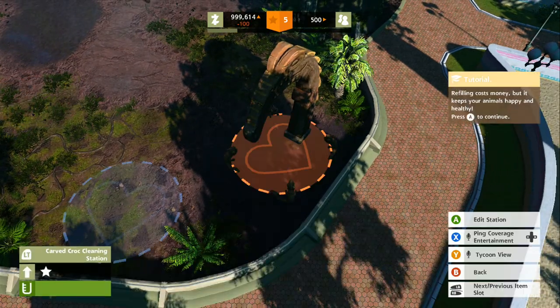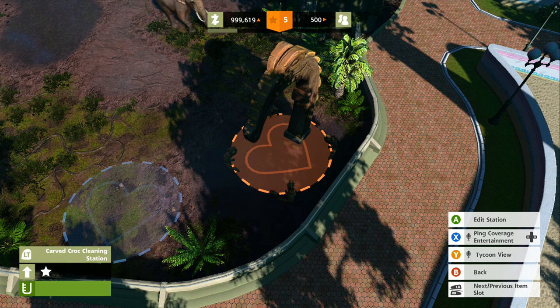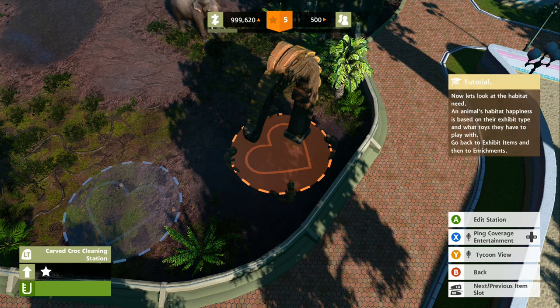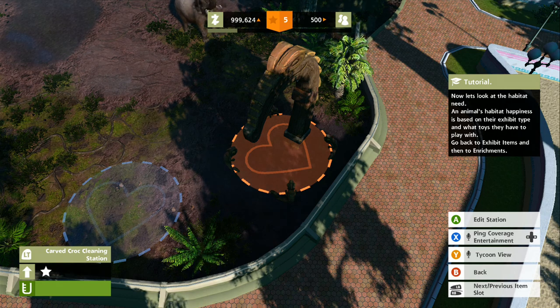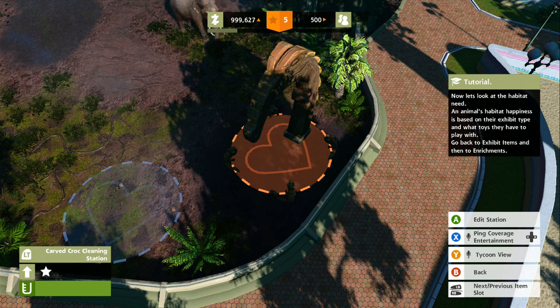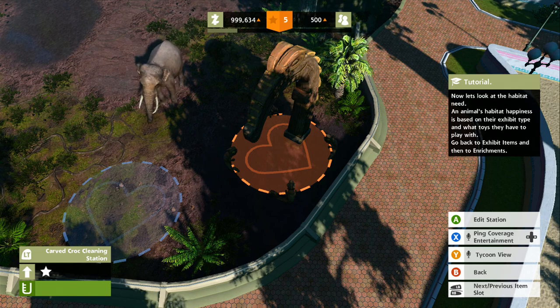Let's refill. Okay, refilling costs money, but it keeps your animals happy and healthy. Now let's look at the exhibit animal needs. It's based on their exhibit type and what toys they have to play with. Go back to the exhibit items and then to enrichments.